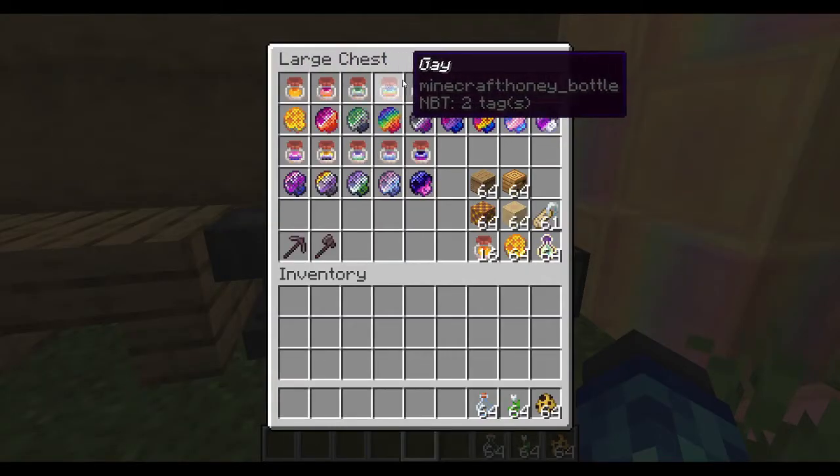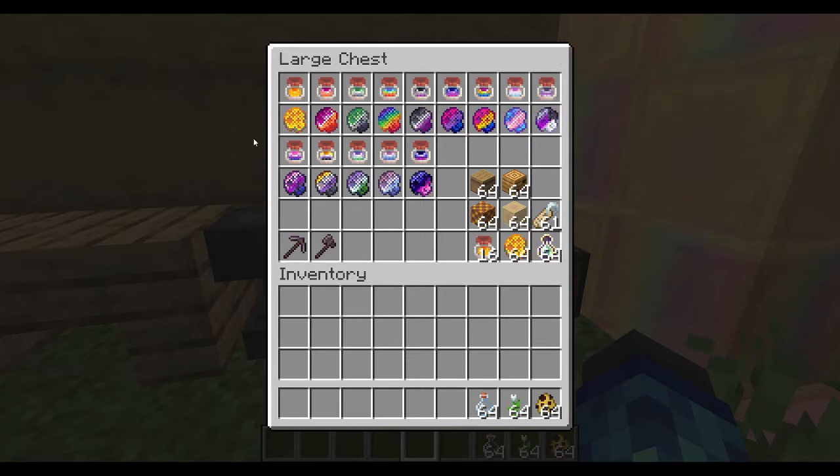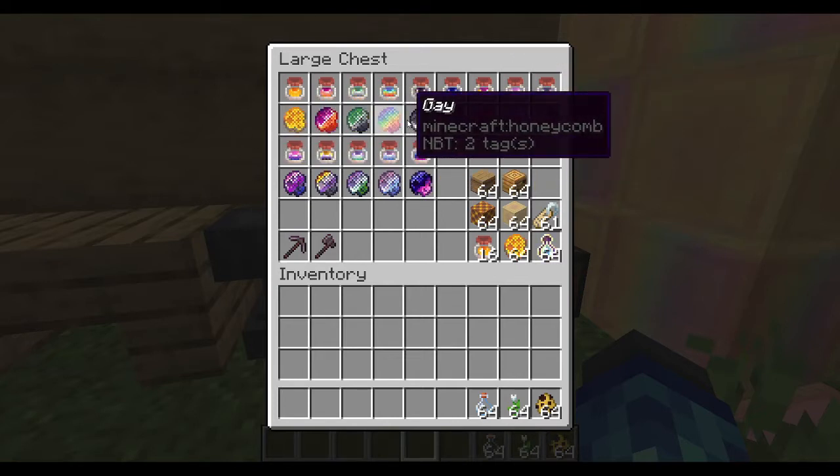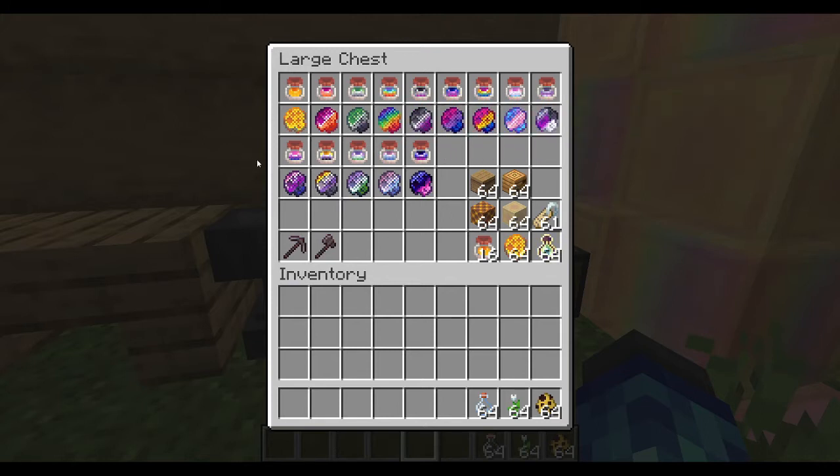There are also honey bottles and honeycombs, which can be named in an anvil with the same names you would use for the bees. You can't collect these items naturally or from a specific type of bee — you just have to use an anvil to see the alternate textures.